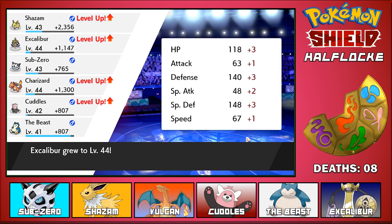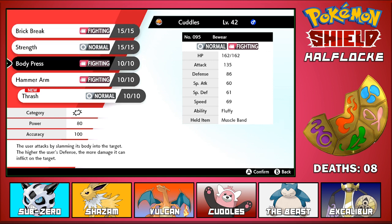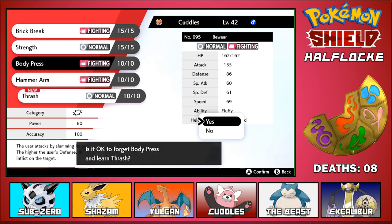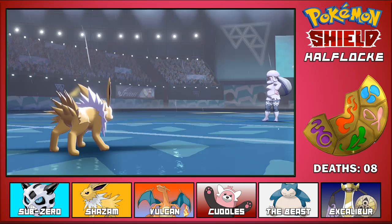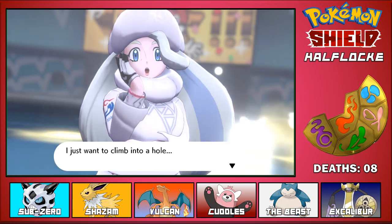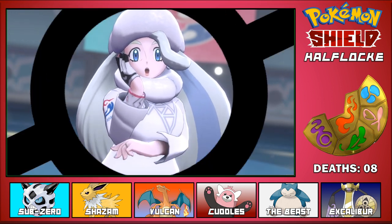Shazam goes to level 43, Excalibur goes to level 44, Charizard goes to level 44, Cuddles goes to level 42. Cuddles wants to learn Thrash - I think I'll get rid of body press because it's got the same power as strength but I can use strength more times, and Thrash is way stronger and also has STAB. Good job Shazam, that was cool! Thirteen thousand four hundred and forty dollars - very, very nice.